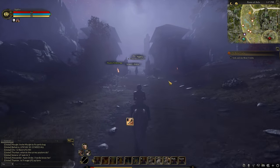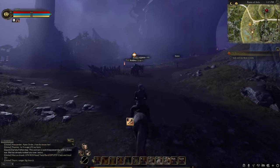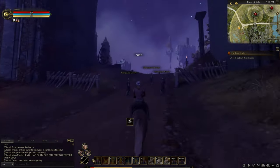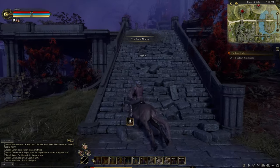We're going to head north out of Lionhold. At the first intersection, take a right. Head through the archway, and take the first set of staircases on the right.